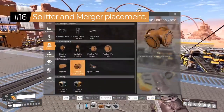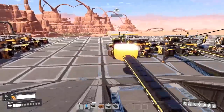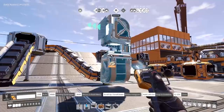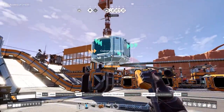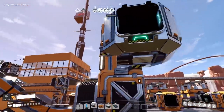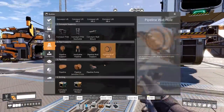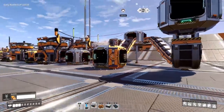Tip number sixteen: you can build splitters and mergers directly onto a belt, and they also snap to the end of conveyor belts and conveyor poles for quick placement. One caution: placing them at the end of vertical conveyor belts is a bit iffy — there's clipping and it's unclear if the connection is correct — so I'd recommend against that specific case.